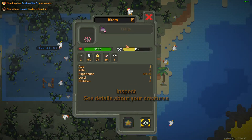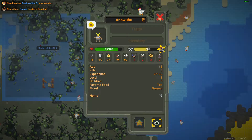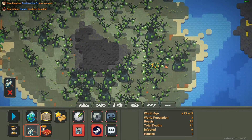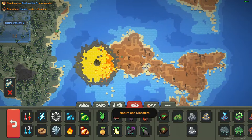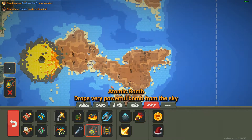Plague rats also spawn in it, and there are no negative effects from hitting the slimes. There are also these cool looking trees. It doesn't spread like other biomes — you can only get this by dropping nukes. Only the atomic bomb does this.